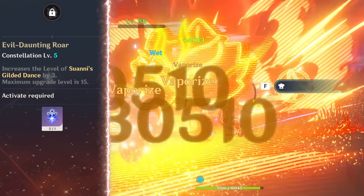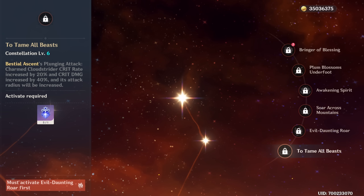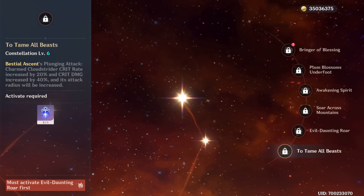C5 is burst talent levels, of course. C6 is a simple but very nice constellation — 20% crit rate, 40% crit damage, and the radius will be increased. It's the only one I won't have footage for because we don't have it yet. Very, very nice C6.